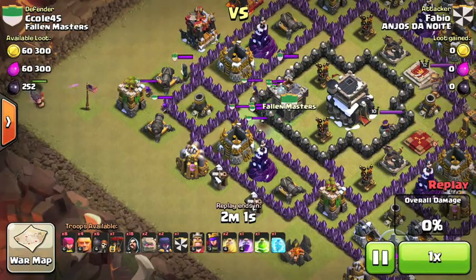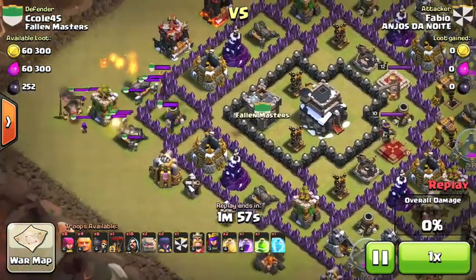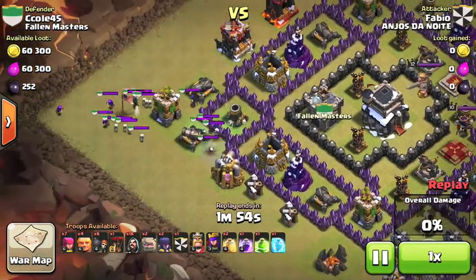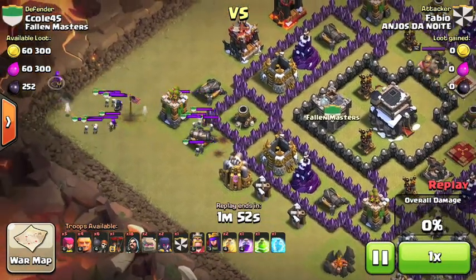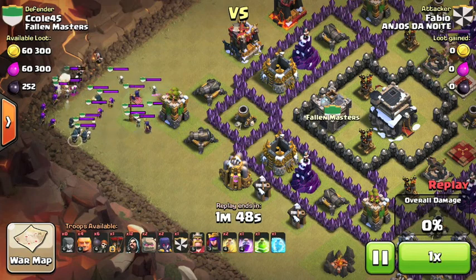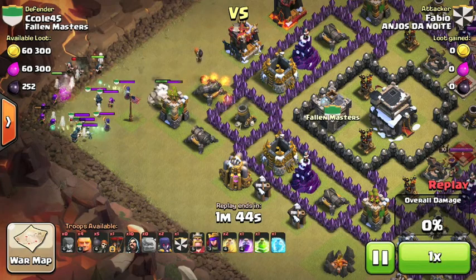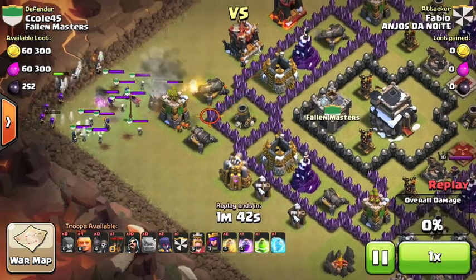I saw a guy with max dragons, so I actually moved things around — I moved the Wizard Towers there, and moved the air defenses into the center, because I was expecting him to use all level 4 dragons on my base. But this guy actually comes in with what looks like GoWiWi, with some giants.